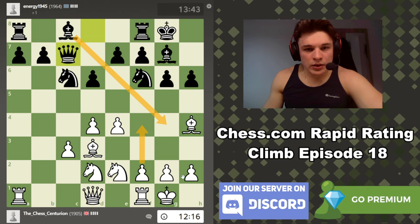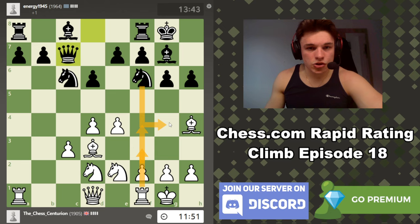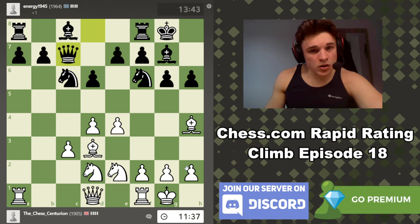Do we want to castle? I think so. Because even if he goes g5 now and the bishop drops back and he tries to claim that I can't exploit him using my h-pawn, I think we probably still can. I think we can still throw some kingside pawns forward because he's going to struggle to get any actual firepower over to the kingside — all his pieces are aiming towards the center of the board.